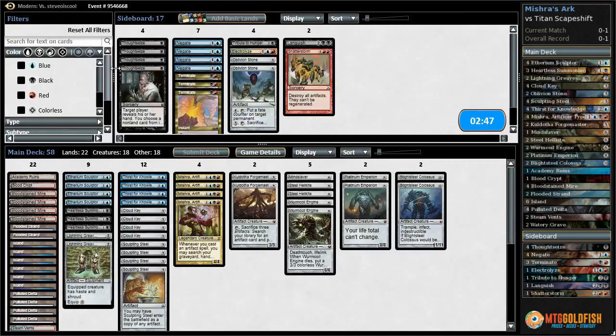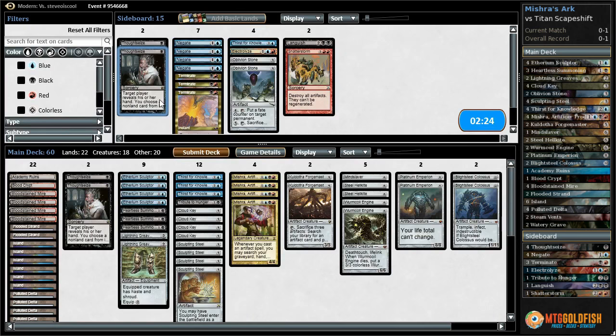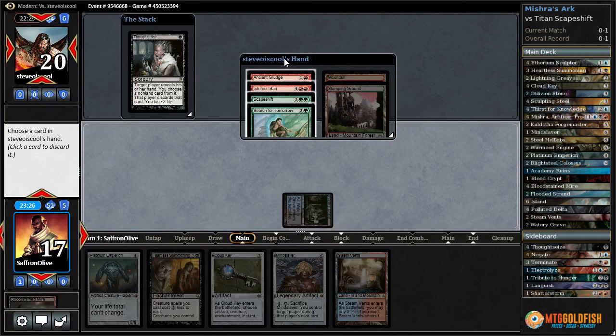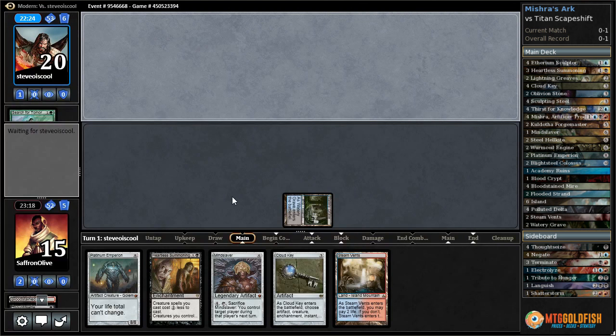Alright, Oblivion Stones can go. Thought Seize and Tribute to Hunger also seem interesting. I guess we can go down a Thirst and then maybe one more Thought Seize over a Mishra and try it like that. This hand is very interesting. Bloodstained Mire - crack it, get a Watery Grave. Untapped Thought Seize: Grudge, Inferno Titan, Scapeshift, Search for Tomorrow. Alright, let's take their one ramp spell. We leave them with Grudge, Inferno Titan, and Scapeshift - but they're a long way away from being able to cast any of it.